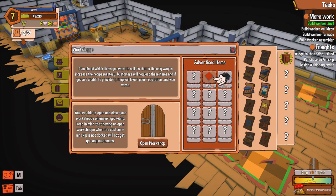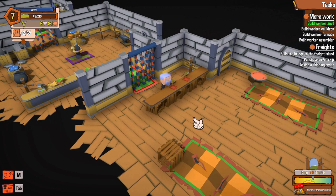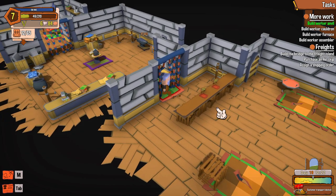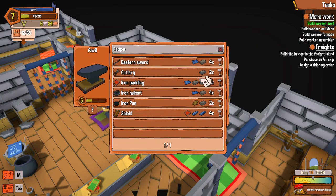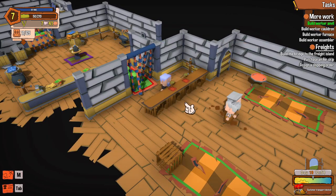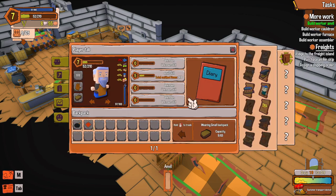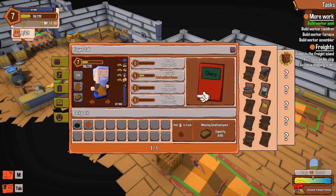Open workshop — everybody come on in so we can sell all the stuff in my inventory. While I wait for customers, where's the sword bit? He said he gave me a new sword. I don't have shields, I don't know how to make steel — I haven't gotten to that point yet. Where's my sword? One left.